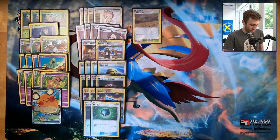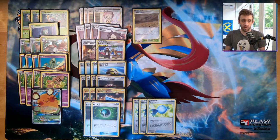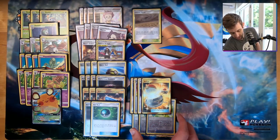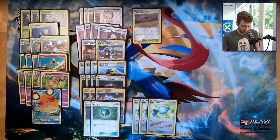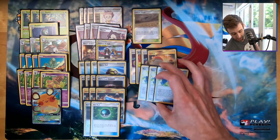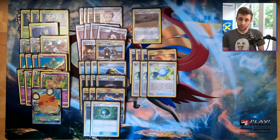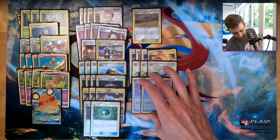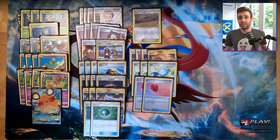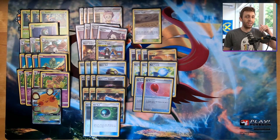We are playing a 3-3 line of Rowlet and Decidueye, so we have three Rare Candies — you want to get Decidueye up as soon as possible. We have four Switches, mostly because if you need to stream attackers with Decidueye, Decidueye has a two-retreat cost which is super annoying. You want to be attaching energy for turn usually to the Behemoths, so four Switches help until you can find one of your two Air Balloons.